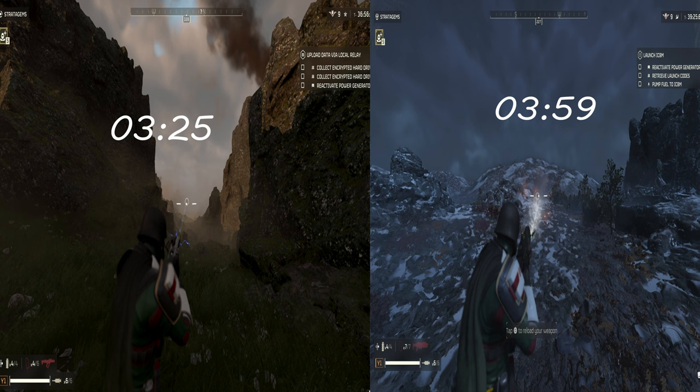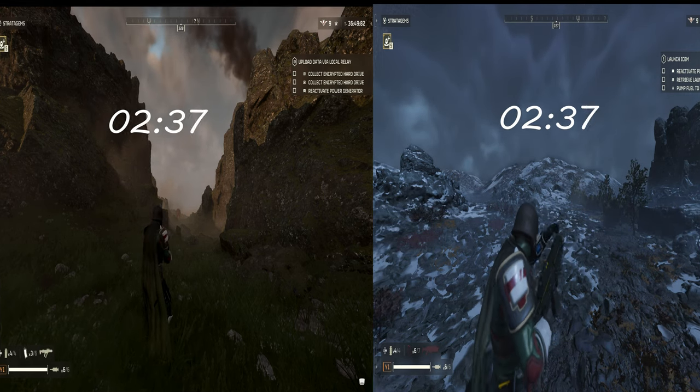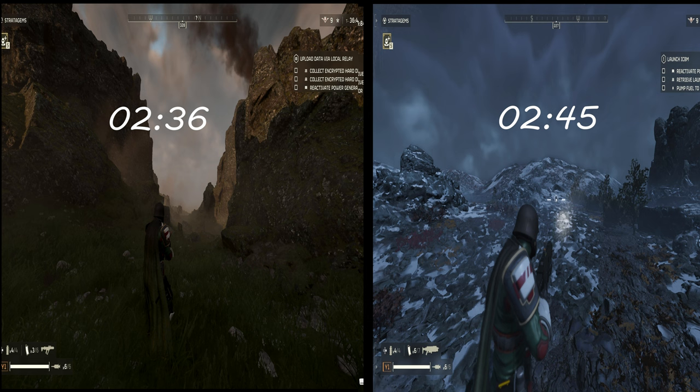Testing reload on an empty magazine — this is when the ammo becomes available, as soon as the magazine bar fills back to white from red. The Scorcher ended at 2 seconds and 36 milliseconds, and the Breaker ended at 2 seconds and 45 milliseconds. It's not a big difference, but that could be the difference between living and dying when you're getting swarmed by bugs. So keep that in mind when comparing the two.